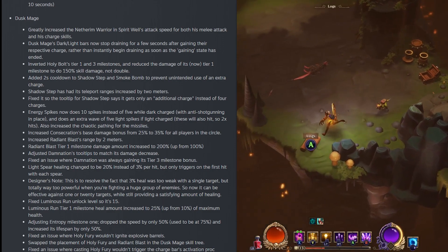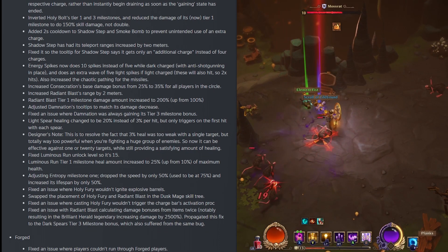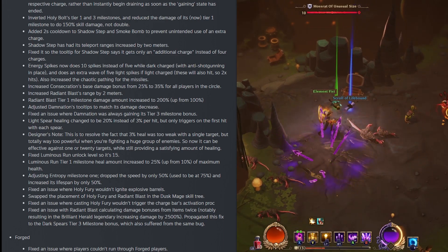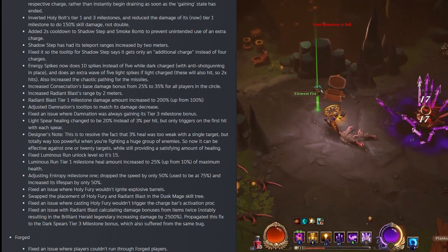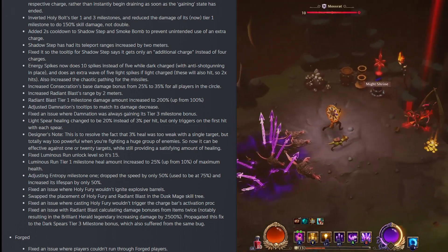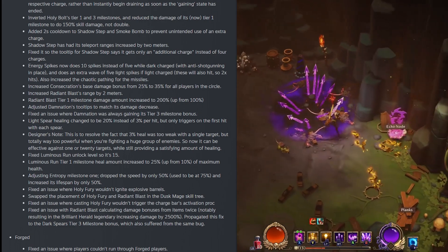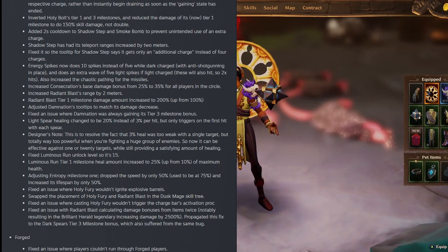They added a 2-second cooldown to Shadow Step and Smoke Bomb to prevent unintended use of an extra charge, and Shadow Step has had its teleport range increased by 2 meters. They fixed the tooltip for Shadow Step to correctly state it gets only one additional charge instead of 4. Energy Spikes now does 10 spikes instead of 5 while Dark Charge has anti-shotgunning in place. It does an extra wave of Light Spikes if Light Charge is active, hitting at 2x, and they increased the chaotic pathing for the missiles.